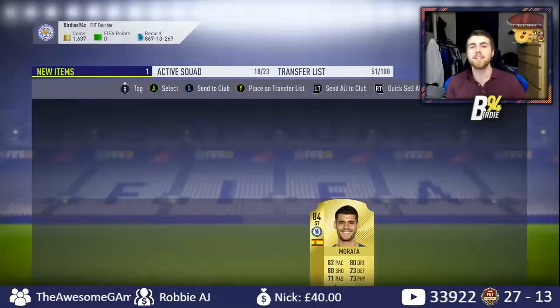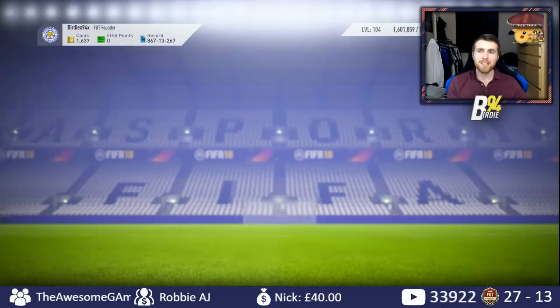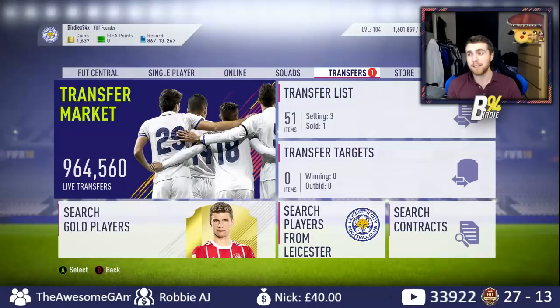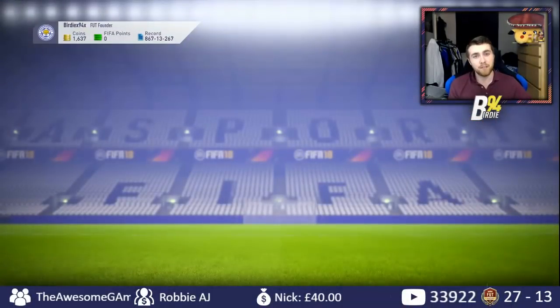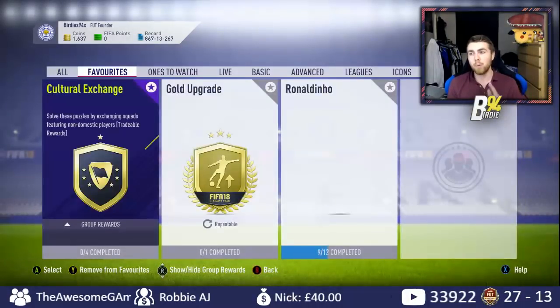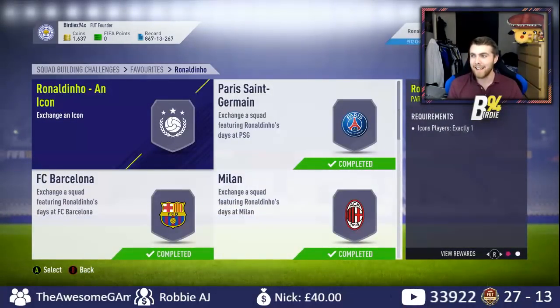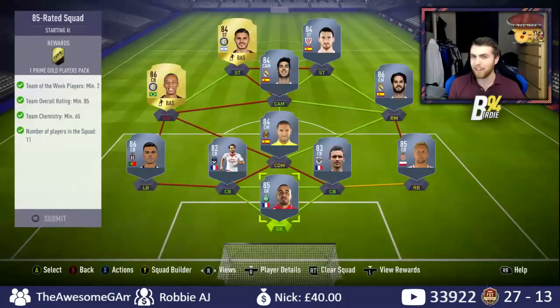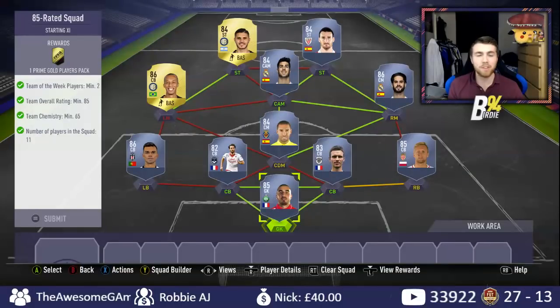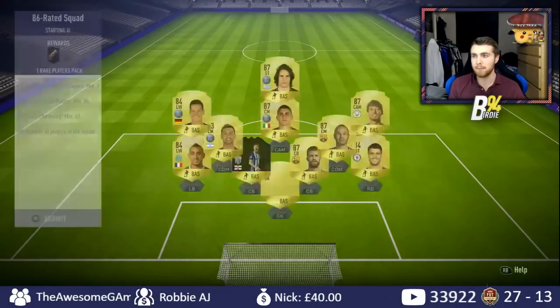That leaves us with 1.6k. I've got those 83s to sell, plus that Inform I just packed, so we're still going to have like 20,000 coins once I sell all of that on my transfer list - it's not the end of the world - and we've now got a 50k pack inbound as well. We are one thing closer towards doing Ronaldinho. That is now going to be 10 out of 12. An Icon left to go, and then the 85-rated squad, which I have got two players so far. We've still got a long way to go. 86-rated squad - let's get this submitted, let's get it done.